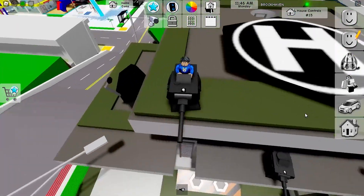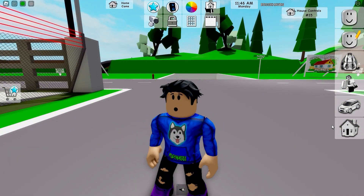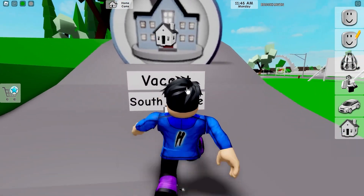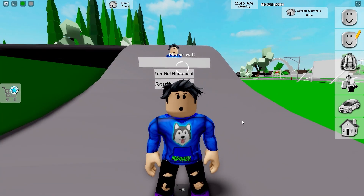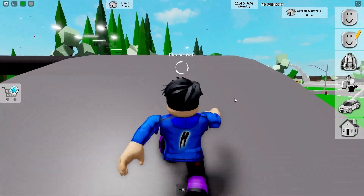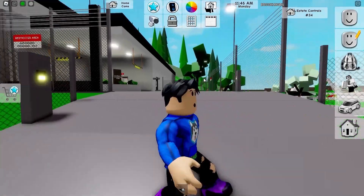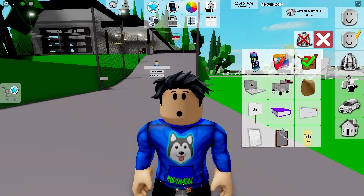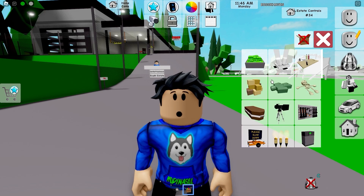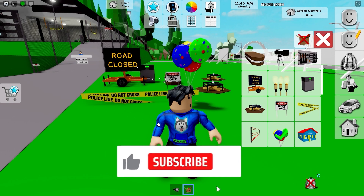Please let me know in the comment section if you have found other new things. Of course we still have a new gate at the Estates prison. I'm going to buy the prison and now we are waiting for it to be loaded. This is the new gate that can be closed and opened from these buttons. And besides all these things, now you can add 30 props on a private Brookhaven server. This is the new update, guys.